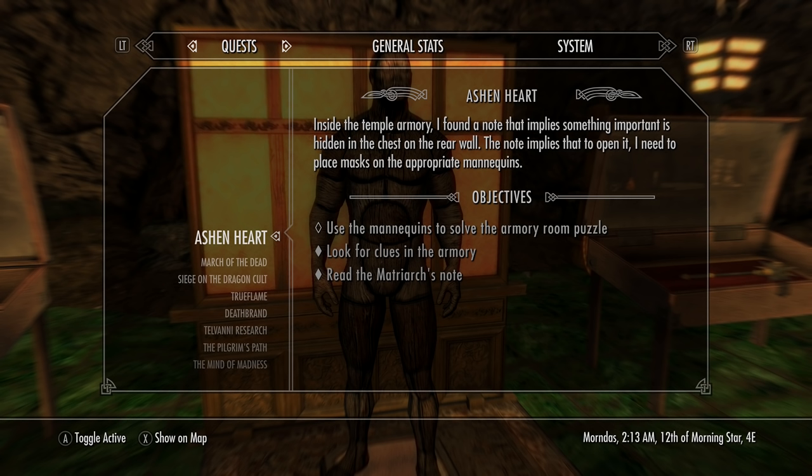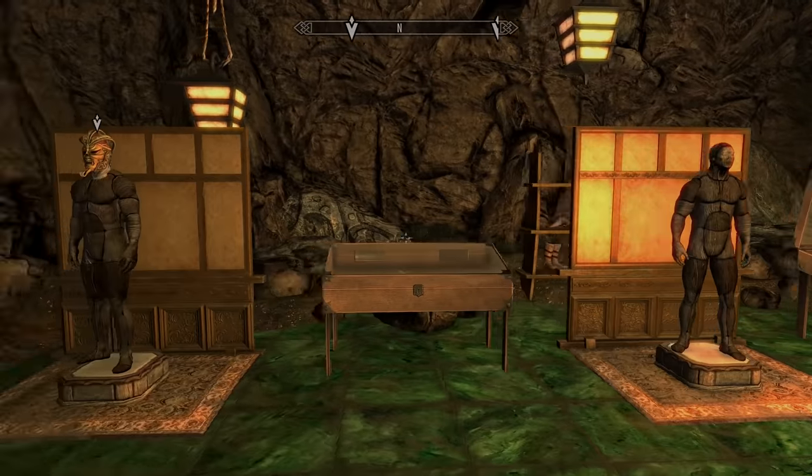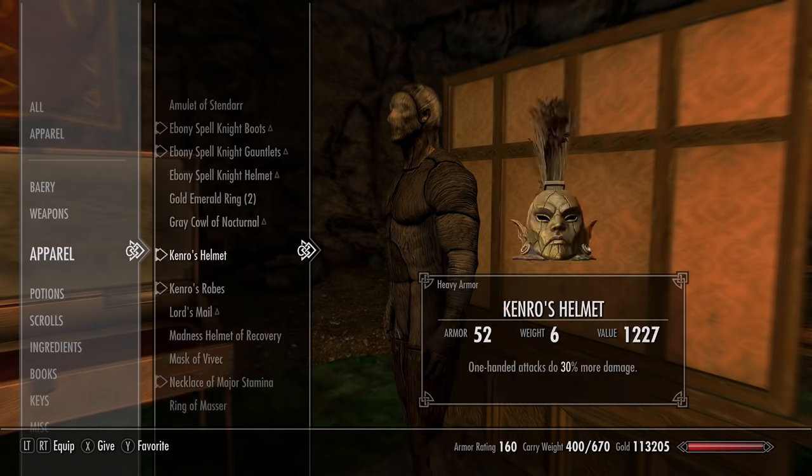And there we go — that is pretty much every piece of armor you really need to know about. I think I might have missed the Mythic Dawn robes but you can pick them up almost anywhere and they don't really offer any bonuses. If there's anything I missed, let me know in the comments. Vote and comment your favorite armor from the Creation Club as part of Anniversary Edition — the top ones will go through to a public vote on my community tab and I'll do a follow-up video. Thanks a lot for watching and for all the support — new subscribers watching these daily, I really appreciate it. Until next time.